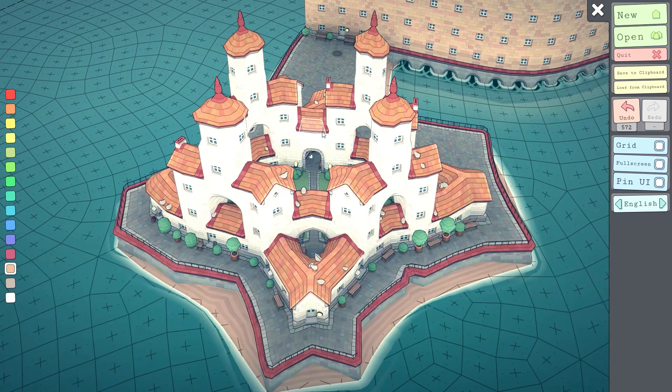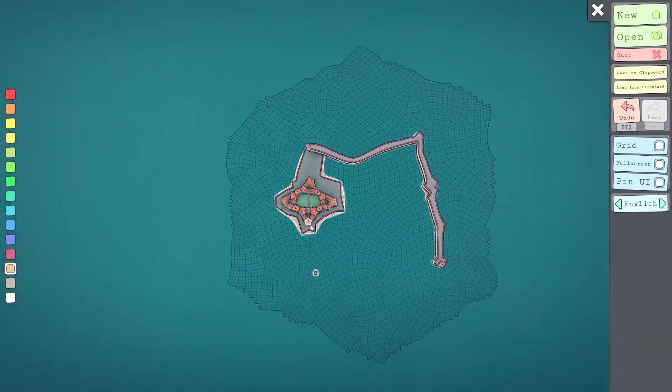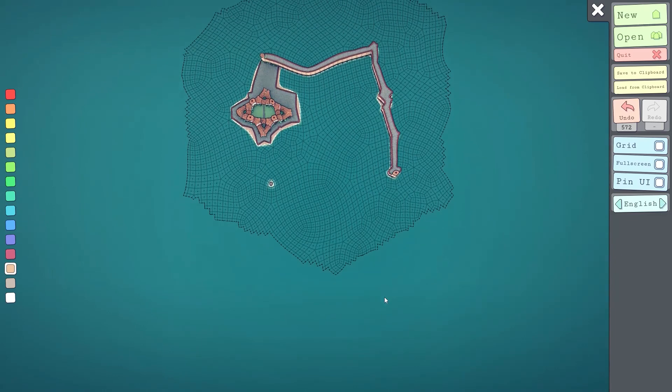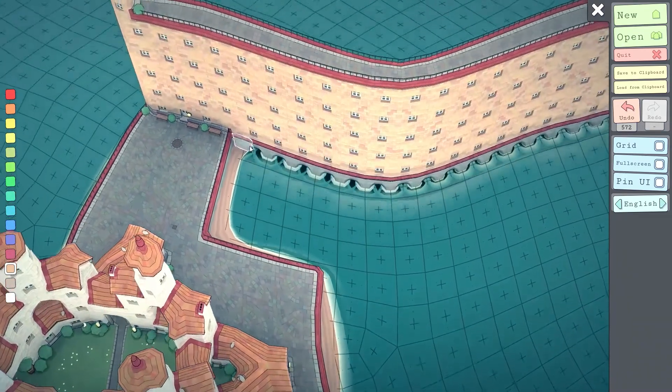Here we go — this is a new video for my channel. It's about the game Townscaper, and I don't know if you guys have heard of it. It's somewhat new. I'm using it to make a map for a D&D game I am DMing. This city is, as you can see where my mouse is moving, a segment of a larger city with a wall up on the top and a curving wall down at the bottom.